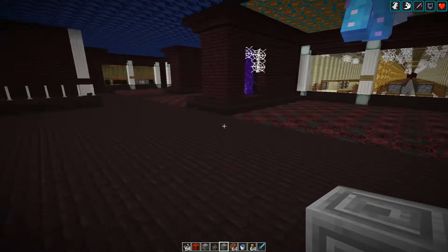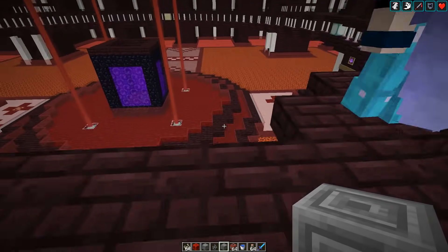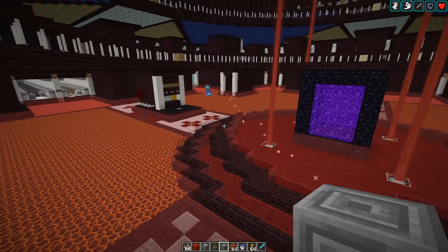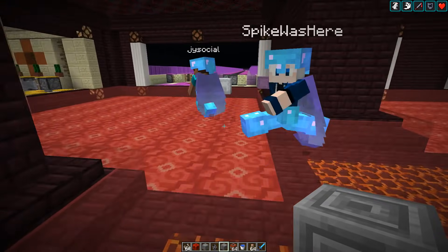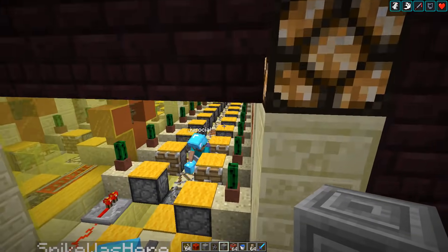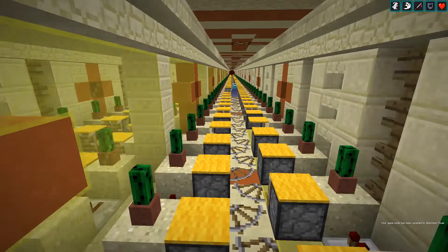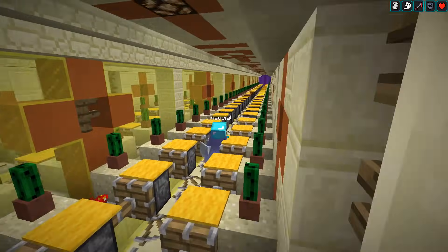Let's go to the old sand farm first. So we had, quite early on in the server, a first attempt at a sand farm that was built - this one here down this piston bolt, which was essentially just modeled after a desert temple.